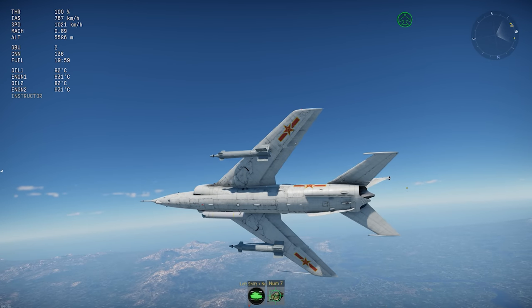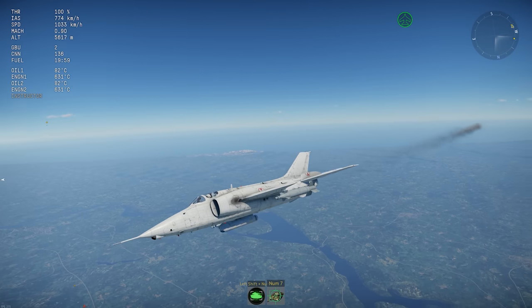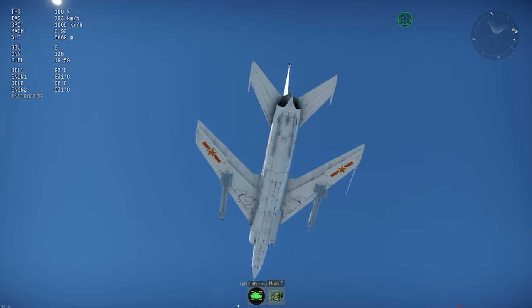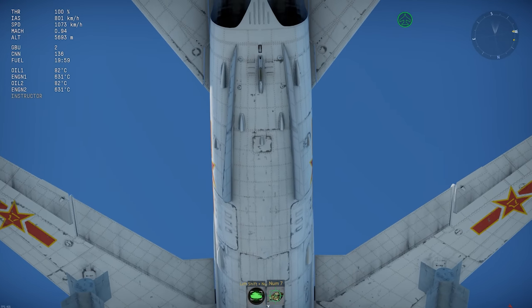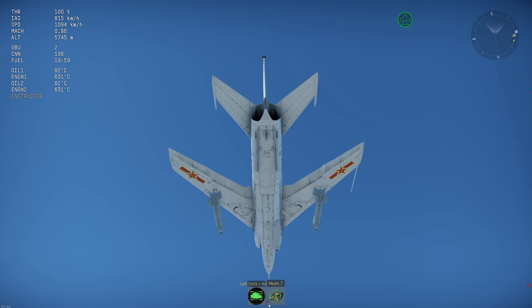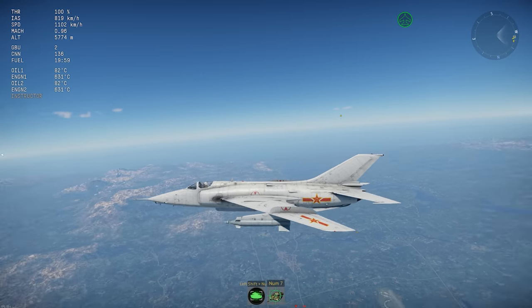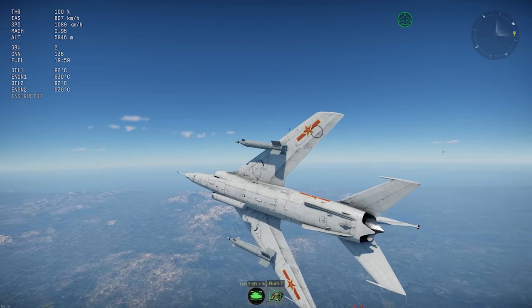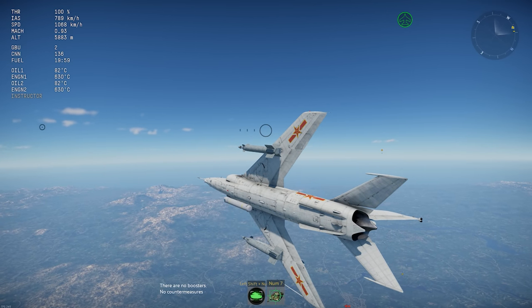First, this plane has no countermeasures — that is a technical error. There should be a countermeasures dispenser in between the two stabilizers under the tail. On this version of the plane, for whatever reason, they've omitted that. The Q5A before this in the tech tree has a countermeasures dispenser.